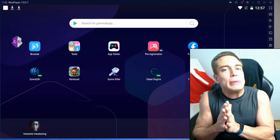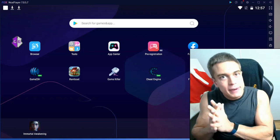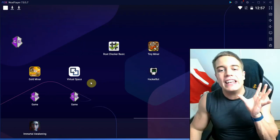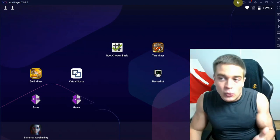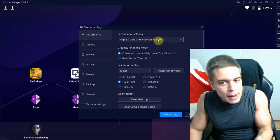Virtual Space is one of many virtual environment apps. There's also Go Multiple, Multiple Space, Two Face, Parallel Space — there are a bunch of them. Simply Google 'virtual environment apps for Android' if you want to find more. Now the second way to run Game Guardian without an actual rooted Android device is to simply use an emulator.